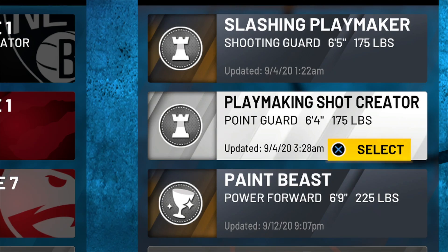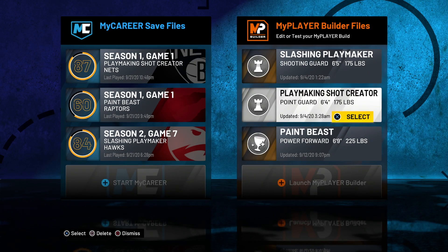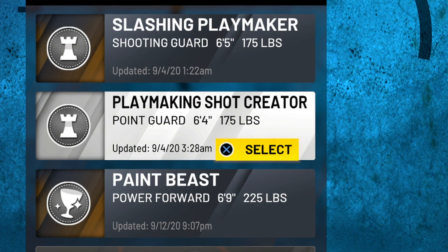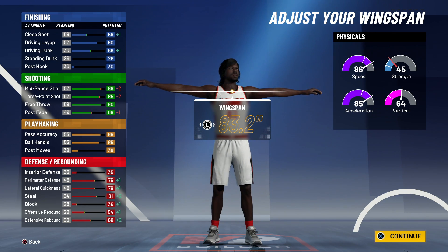I'm about to show y'all how to make the Bathing Ape Baby build. As you can see he's sitting right here - playmaking shot creator. We made him on the fourth, which is the exact day this game came out. So let's edit that bad boy. We have an 83.2 wingspan.